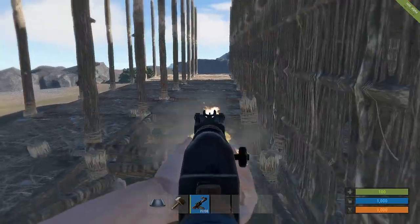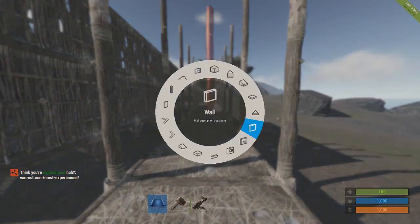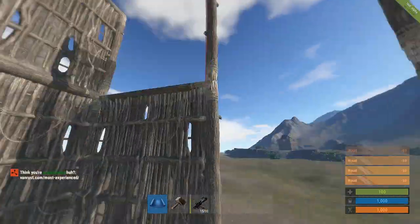Once you have done placing all of those pillars, what we're going to do is destroy this layer of foundations all around the base. And what you're going to be left with is something like this.